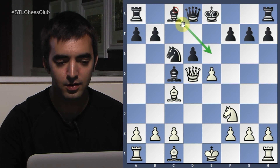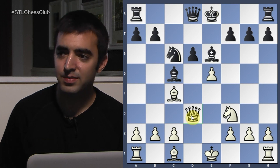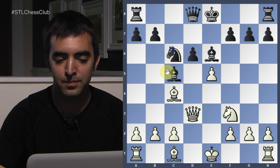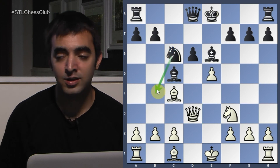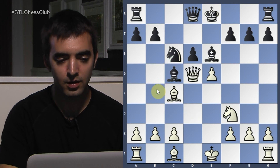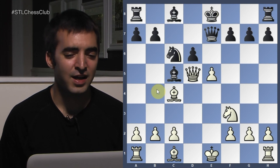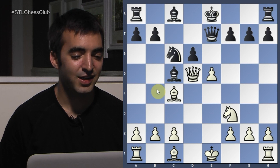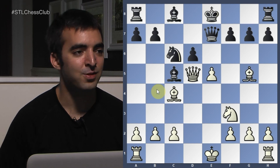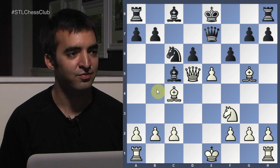If Bishop E6 were played, I think Queen D3 would follow and Black should actually be doing okay — still down a pawn, but with some initiative. Knight B4 would be an option and it could get a bit messy. But after Queen E7, this is where problems start. When Naka played Queen E7, he didn't perhaps acknowledge White's next move: Bishop to G5, developing with tempo. Then F6 was played.